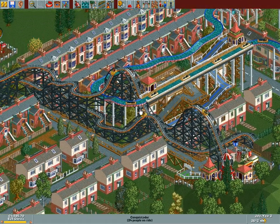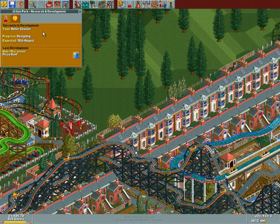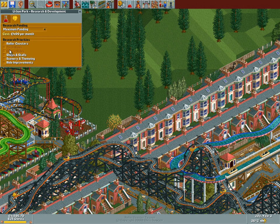Before we get into building, I do want to know what our eggheads are doing. They're designing a rollercoaster, and then a pizza stall — or wait, the other way around: first a pizza stall, then a rollercoaster. I thought you were researching something gentler. Guess there wasn't much to research.